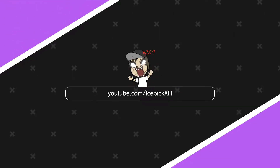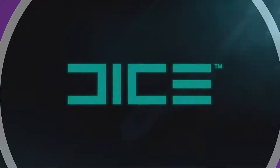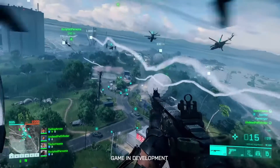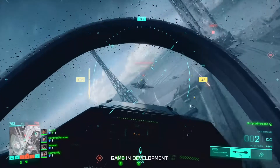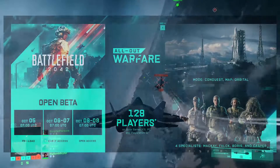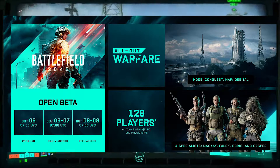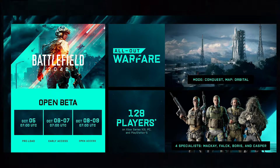At long last, after patiently waiting with no news on Battlefield 2042, we finally have dates for the beta test. If you pre-order the game, you'll get early access to the beta on the 6th of October, and the open beta starts on the 8th. The beta will run through the 9th, so we'll get a decent amount of time with the game before the beta ends.